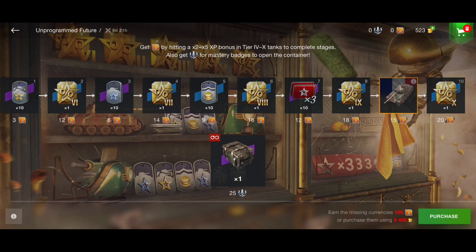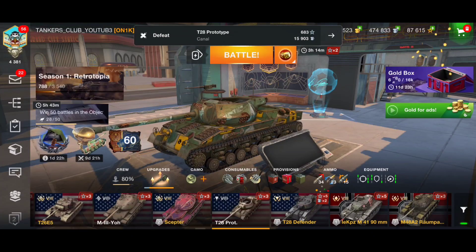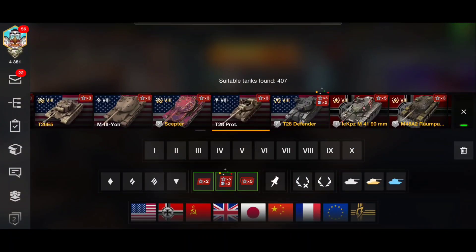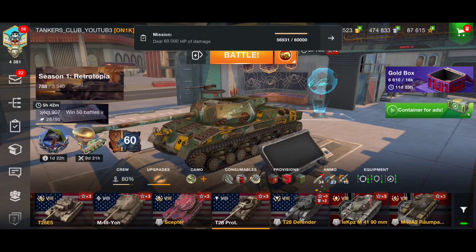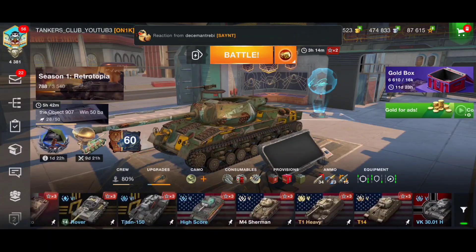To get the tank and the upper rewards, you need pins. For each battle played with a two-times or five-times multiplier tank, you will get two pins. If you're lucky like me and have plenty of tanks, go to the filter and activate the tanks which have those multipliers — two times, three times, or five times. You will always get two pins after playing a battle with one of those tanks.